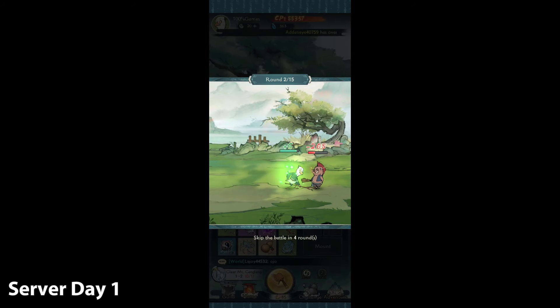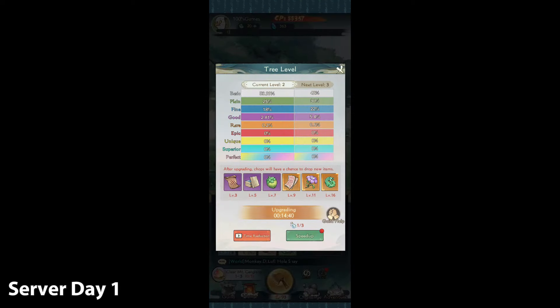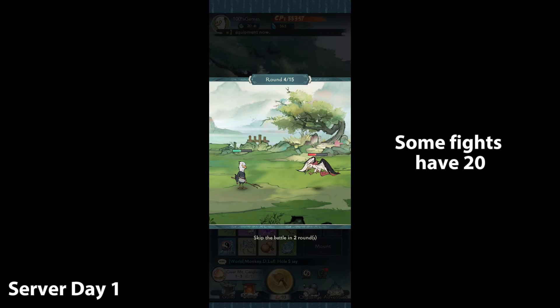These battles in the beginning are quite easy, so just cruise through them. After about turn five of each battle, you can skip it. Each fight has a maximum of 15 turns, so if the fight takes too long, you automatically lose after turn 15.